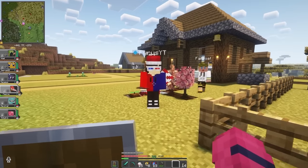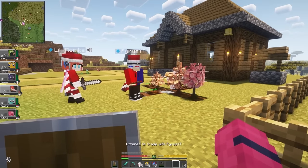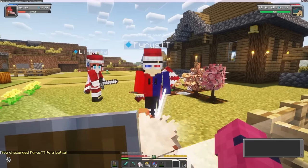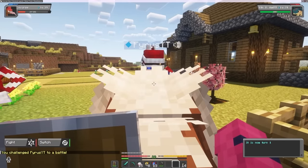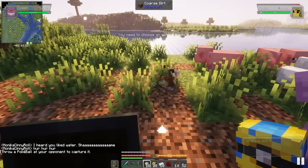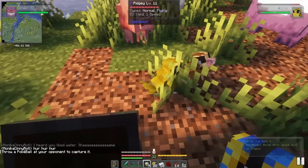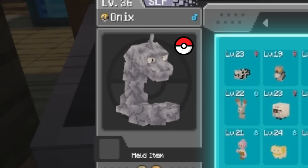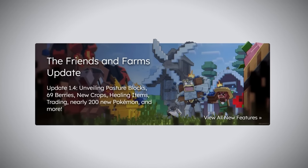I will say, though, Pixelmon is definitely the more complete experience. It has gym battles, NPCs, the entire Pokedex, whereas Cobblemon only has around 550 Pokemon and there are no NPCs yet. There also is no Pokedex in Cobblemon, so I had to mostly hunt things down with a list and make my own pseudo-dex inside the PC. Even just a classic 'you've already caught this mon' icon would have been nice. But the mod is only on, like, version 1.4 at the moment.